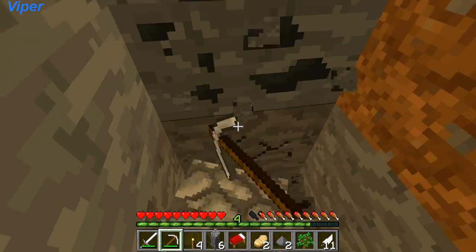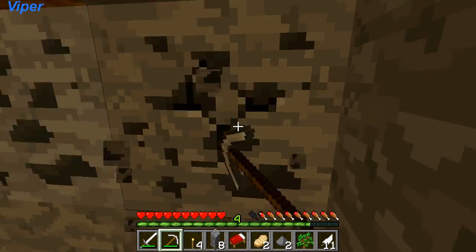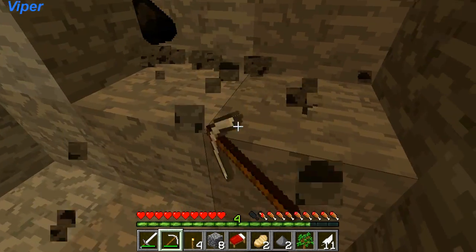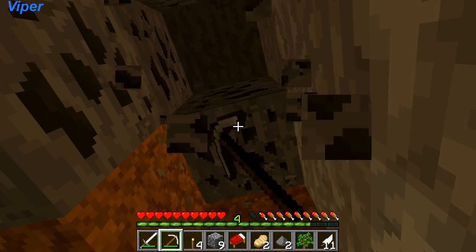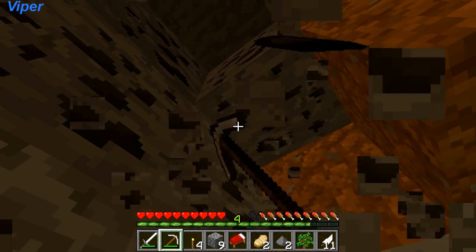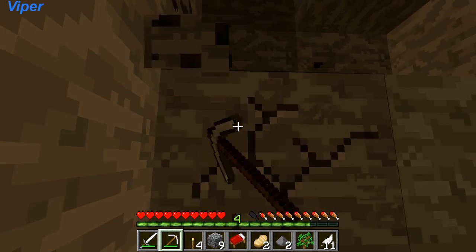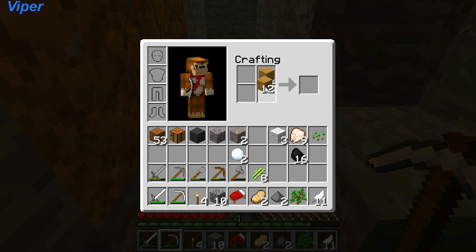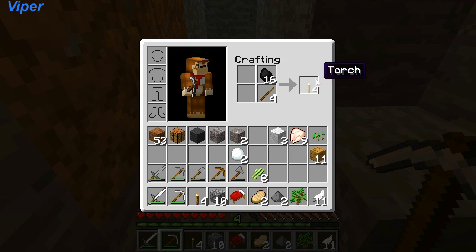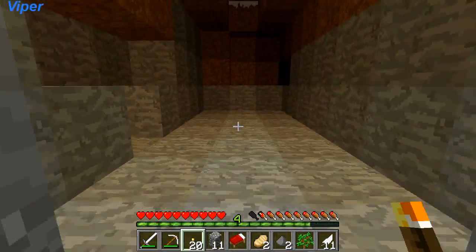Let's go ahead and collect all the ores because I am kind of poor — I really don't have anything. We will collect all the coal for torches and all that good stuff. Damn, there's a lot of coal here — I love this coal. I think I will need to make some more torches. Let's get the rest and turn it into torches so we have something else.